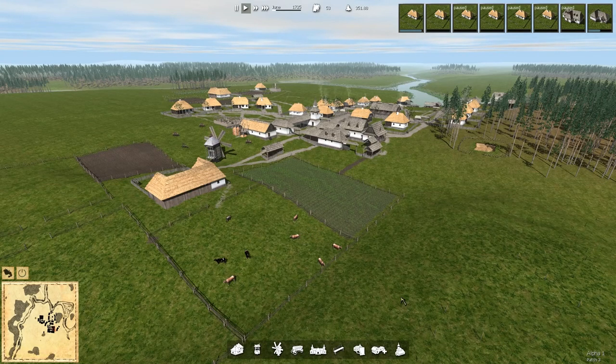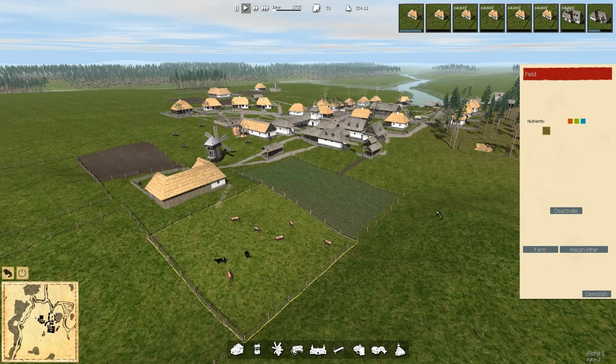Hey folks, this is Nova Rambler and welcome back to Ostriv, where I've noticed that when I turned the game on, all of our cattle have been moved over to the next fallow field. You're a fallow, right? Yeah. Interesting. Or else that happened last time and I never saw it happen, but here they are.